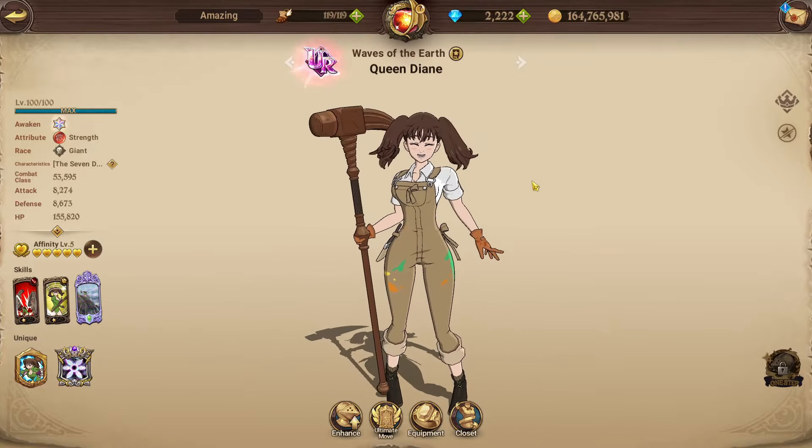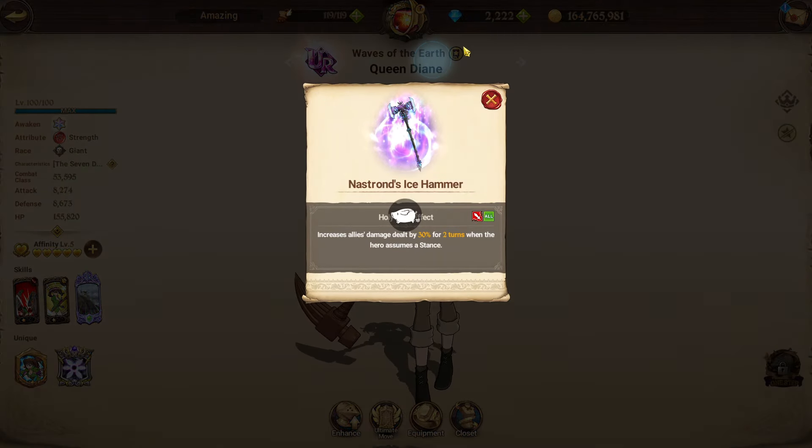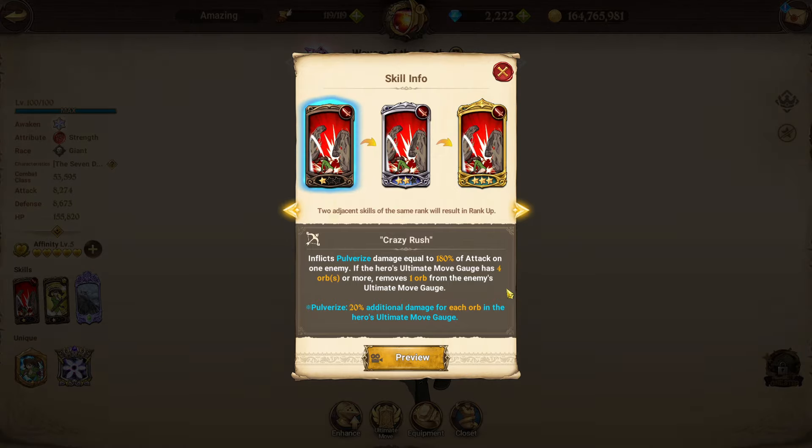Starting with the red Queen DN's passive, Queen of the Earth: when taking damage from the enemy, increases the hero's damage dealt by 10%, up to 50%, combining up to 500,000 damage taken by skills. Then increases damage dealt by 20% of the accumulated amount, and decreases allies' damage taken by 40% when the stance is active. Her holy relic increases allies' damage dealt by 30% for two turns when the hero assumes a stance.